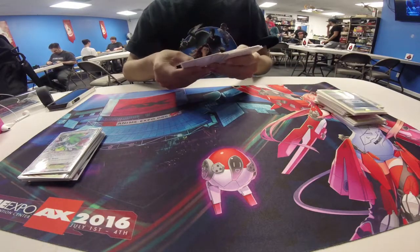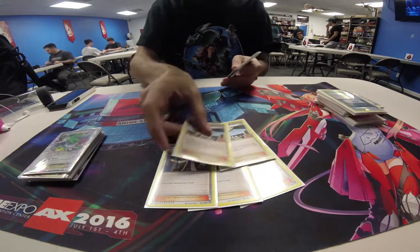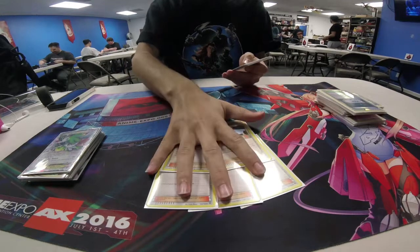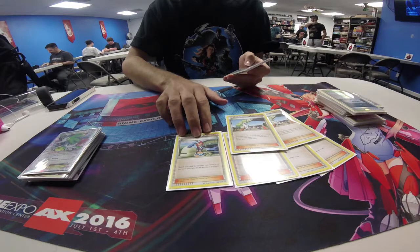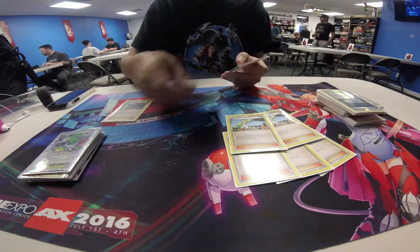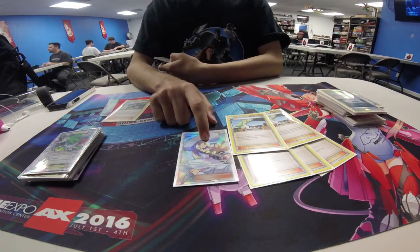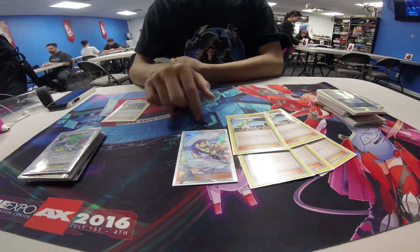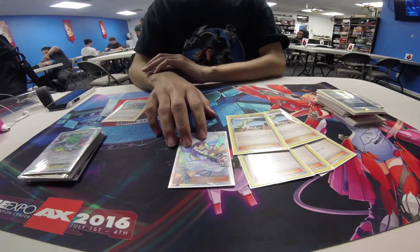We have our supporters: three Sycamore and two N. You're probably wondering why three Sycamore and two N — we'll go into that later. Afterwards, Skyla — good to get Spirit Link, Stadium, or Max Elixir if you have nothing else you need. And one Lillie. That's why we don't run four Sycamore — it's good to have one Lillie as a backup. Sometimes you don't want to discard your hand, especially if you have energies you don't want to get rid of. Because we're running Max Elixir instead of Mega Turbo, you don't want to discard cards sometimes.